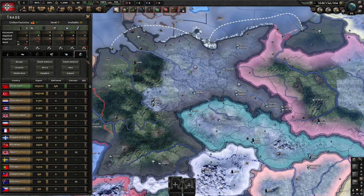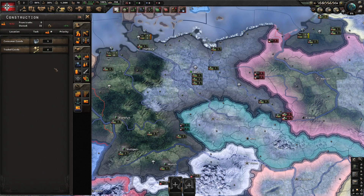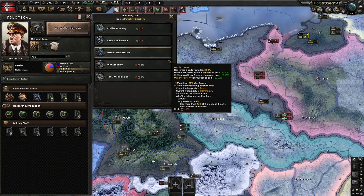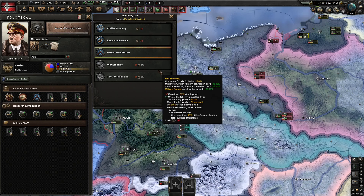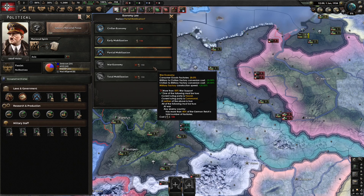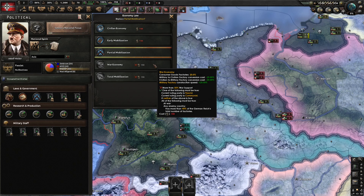You can reduce the factories lost to consumer goods and to trade by changing some of your laws. Your economy law is probably the best way to reduce your consumer goods overall. The further down the list you go, the less consumer goods you have. For example, civilian economy at the top means a lot of your factories are going to make stuff for the general public. If you come down to war economy, you go from 35% to 20% — that is incredible. You basically want to be getting to war economy as early as possible, because the effects snowball and the earlier you can reduce that level, the stronger you'll be in the long run.